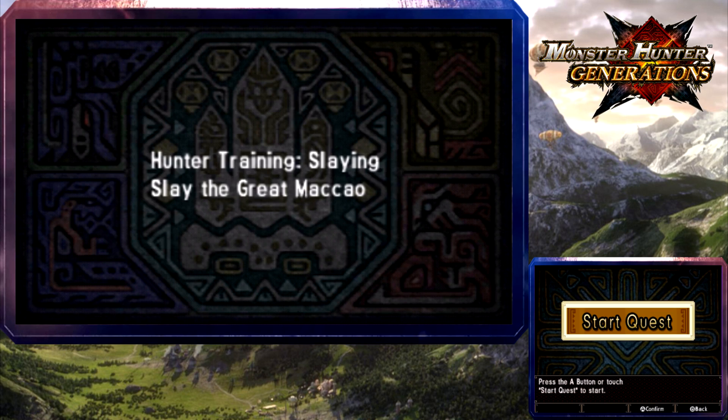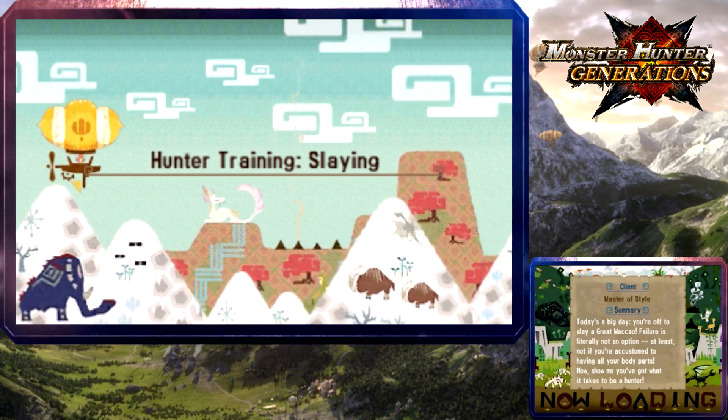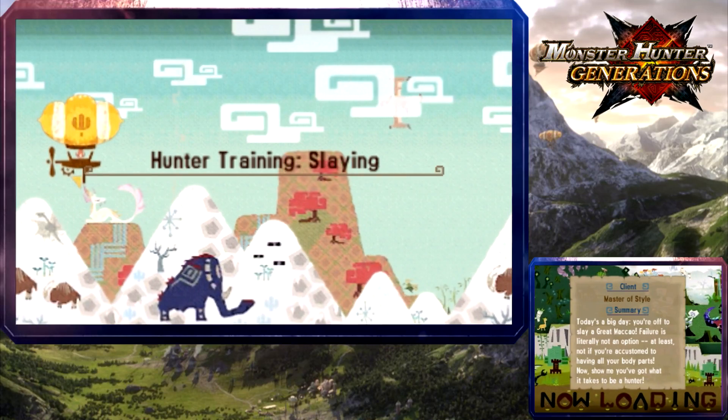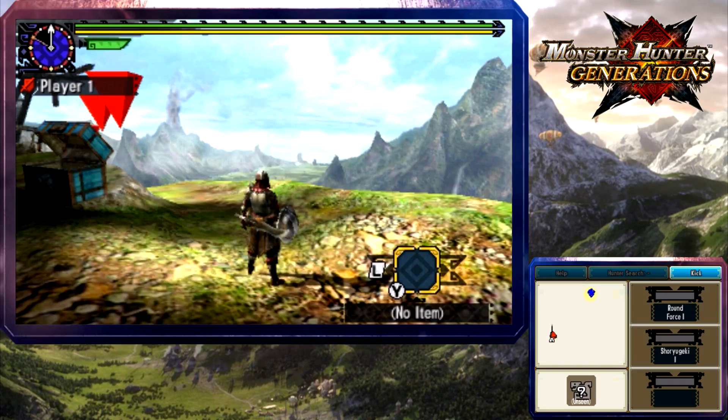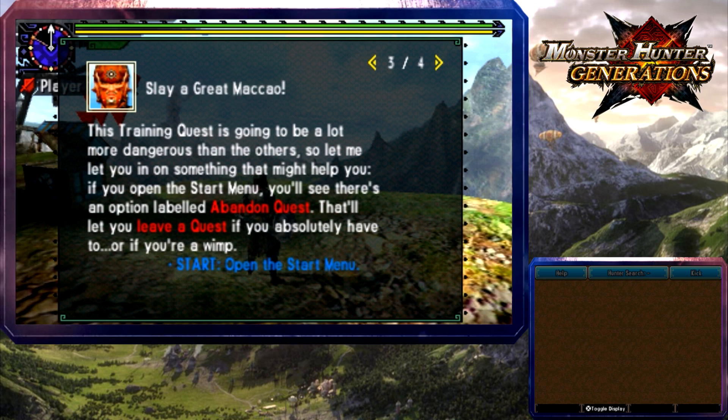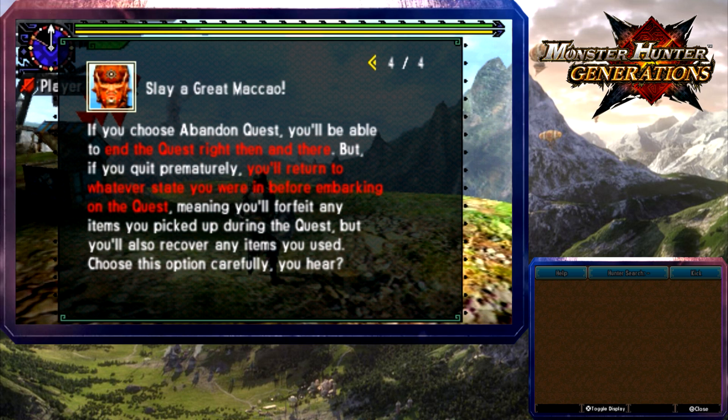Tutorial 2 — Slaying: slay a Great Maccao. There are a lot of tutorials! It's a big day — you've got a Great Maccao. Failure is literally not an option, at least not if you're accustomed to having all your body parts. Slay yourself a real live monster — defeat the monster designated as your target, and once you take it out you can carve all sorts of materials out of it for fun and profit.